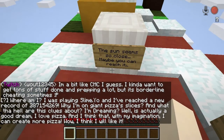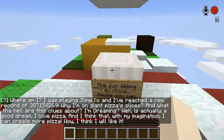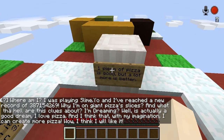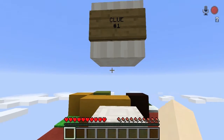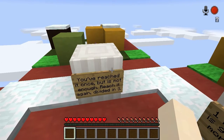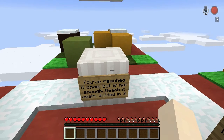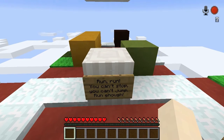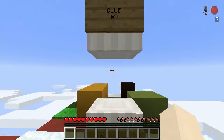Clue number two: the sun seems so close, maybe you can reach it. One piece of pizza is good, but a lot more is better. You've reached it once, but it is not enough — reach it again, divide it in three. Run, run, you can't stop, you can't jump, run enough.